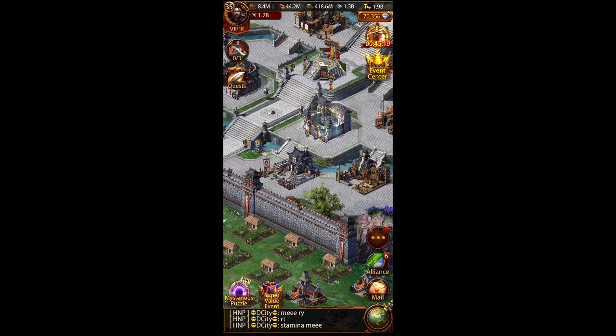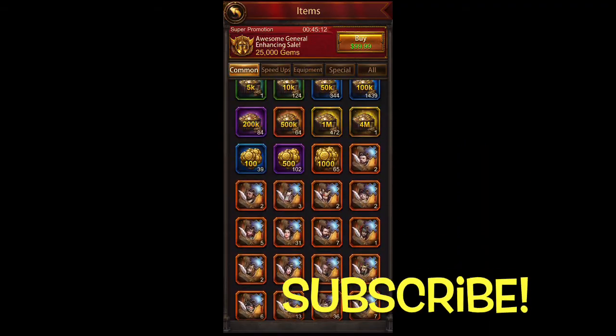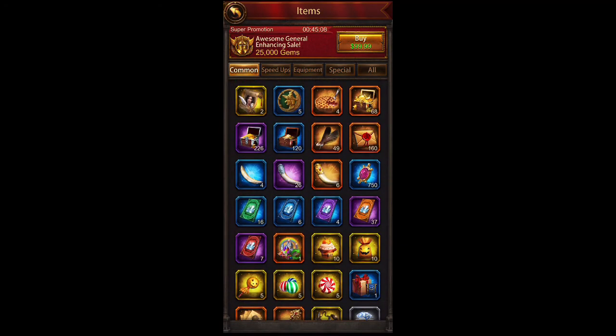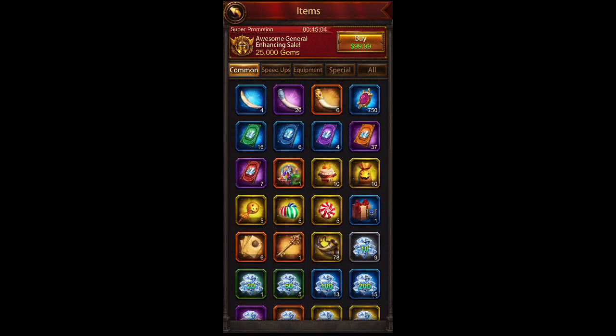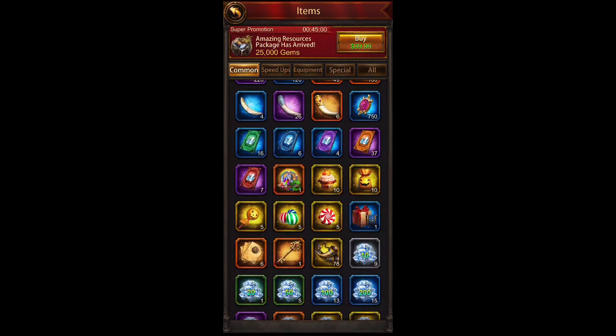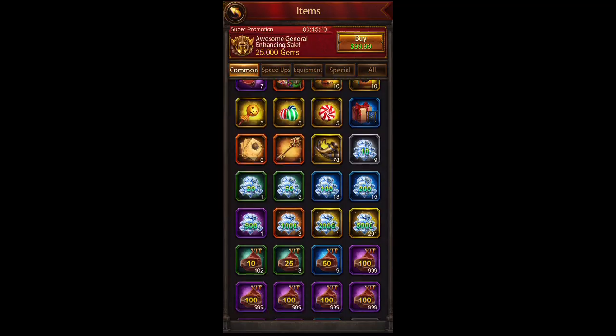That about does it for me. There's lots of different things in here — look for a future episode that will cover how you can sell equipment you'll never use in order to gain additional items that you do need. Until next time, live life first and play Ebony second. We'll see you on the battlefield.